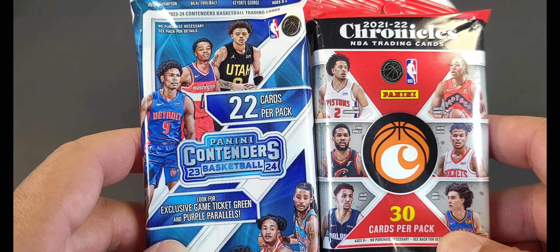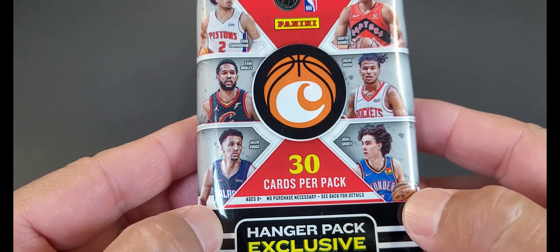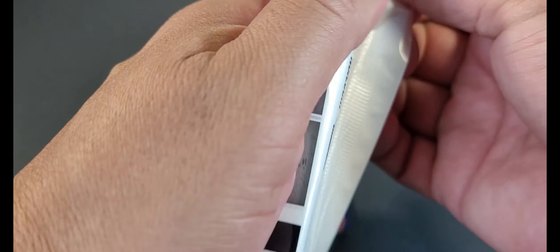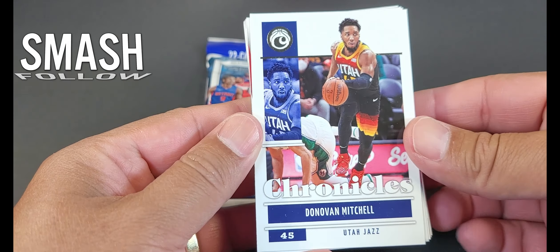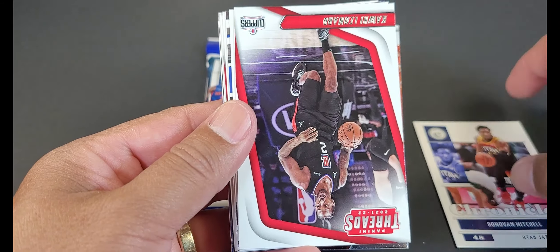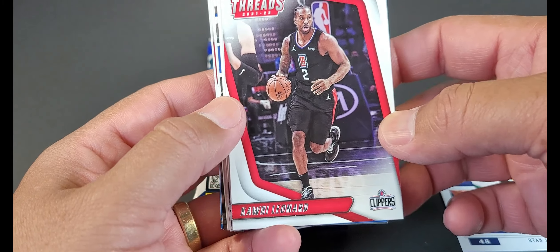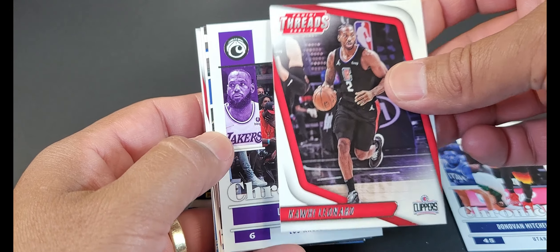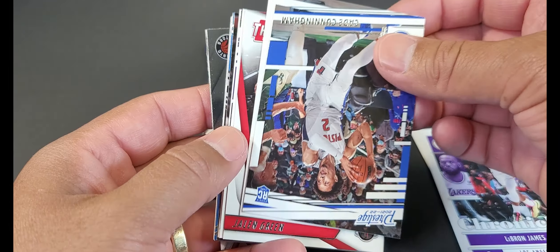Let's start with the old one — look at all these faces. Some of these kids, like Josh and Scottie Barnes, are still around. 21-22 Chronicles basic style — going through these real quick. The Olympics kicked off, so excited to see Team USA killing it. Kawhi Leonard dropped out of Team USA; LeBron James is leading them.